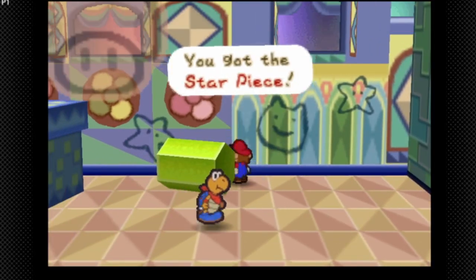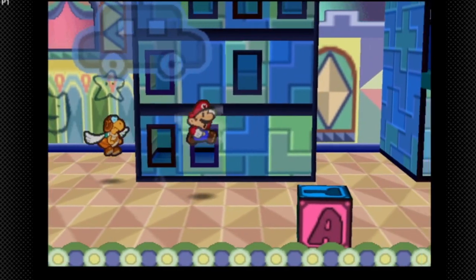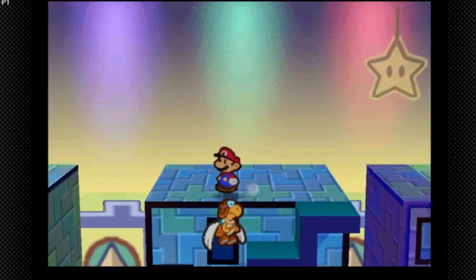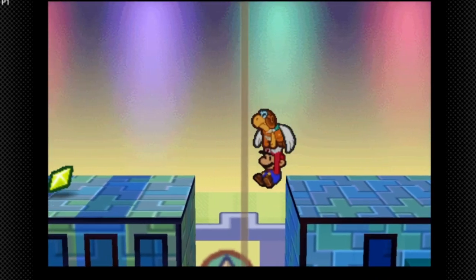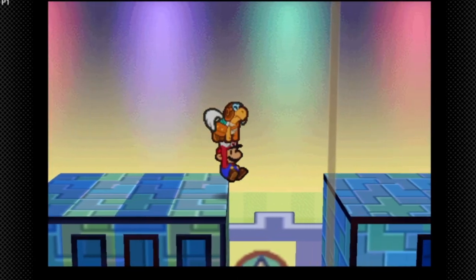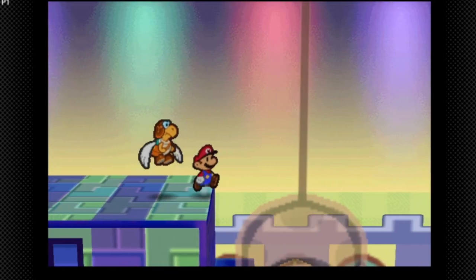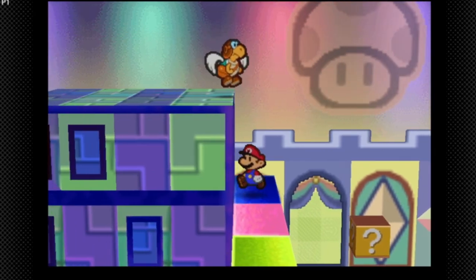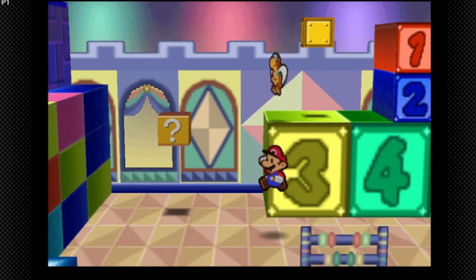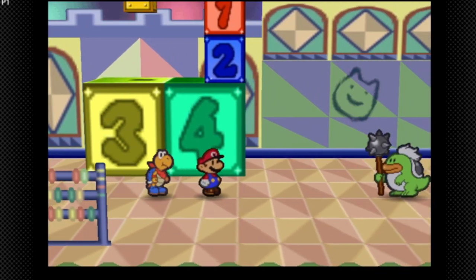Make sure to get the star piece also hidden here. I'm going to switch to Para Carry. If we go here we actually get a Thunderbolt, which is really nice — we haven't gotten a Thunderbolt since Chapter 1.